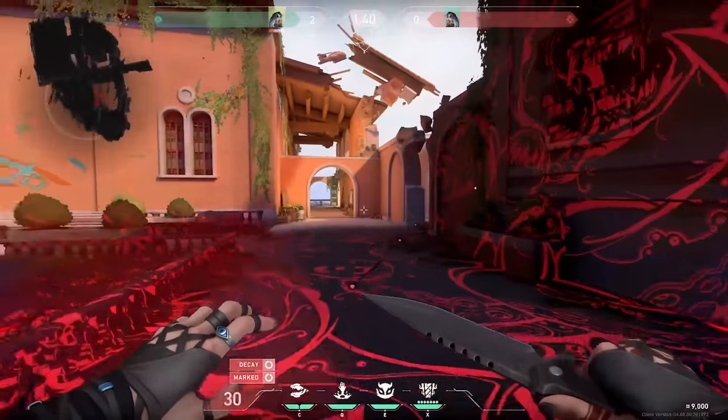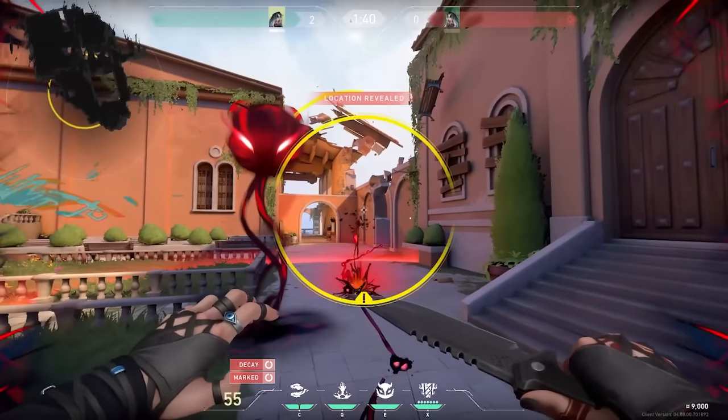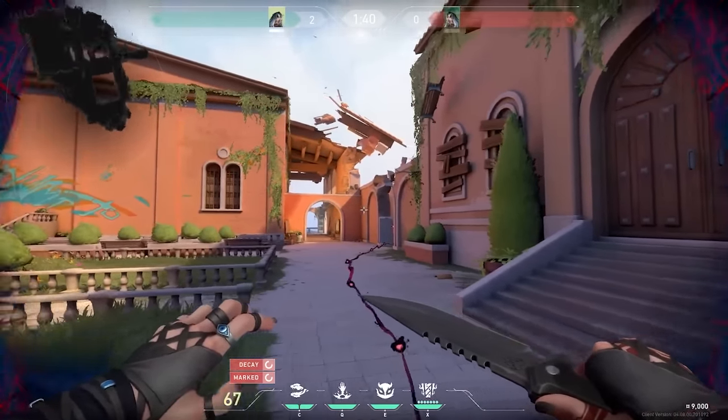Here's the abilities for the new Agent Fade in as quick as possible. I'll aim for a minute, but this Agent's kind of complicated and also very strong.